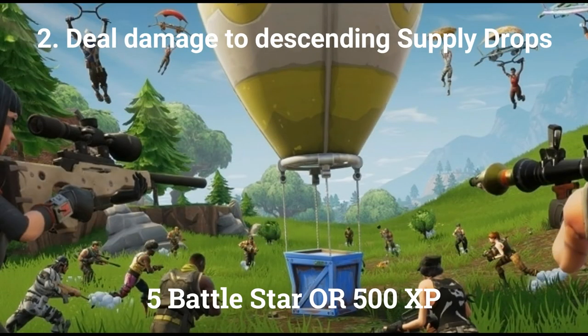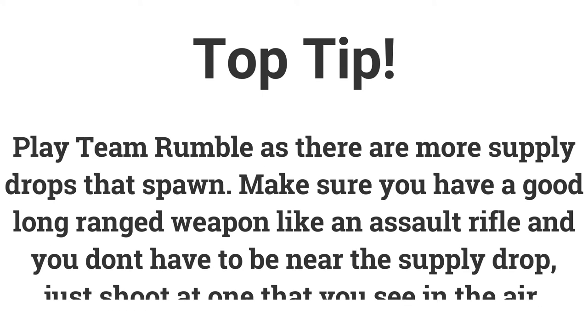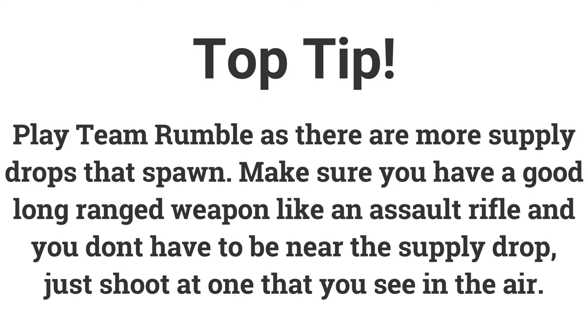The second challenge is to deal 200 damage to descending supply drops. Playing the limited time mode Team Rumble, there are more supply drops that spawn and you will most likely be near one as long as you are in the circle. Make sure you have a weapon with long range like an assault rifle, minigun, or pistol. The supply drops spawn around the 5 minute mark on Team Rumble and you can now see where they spawn on the minimap, which makes it even easier.